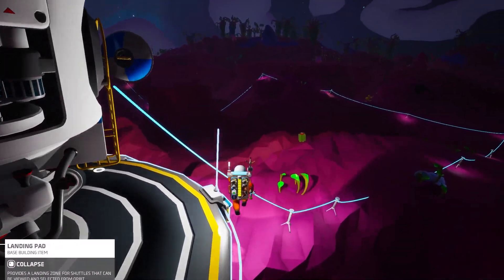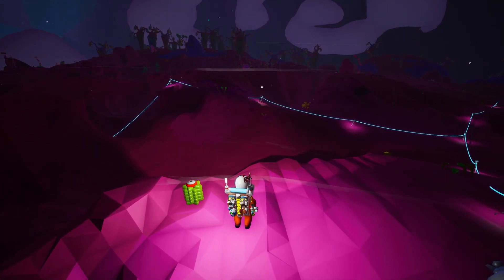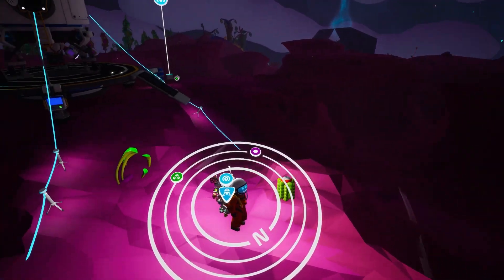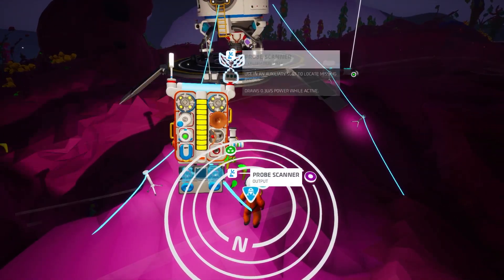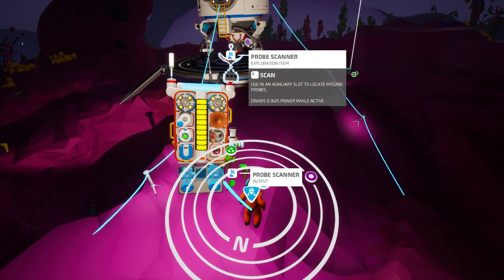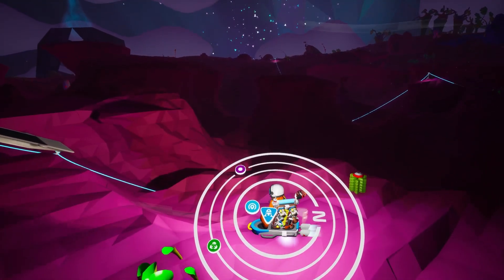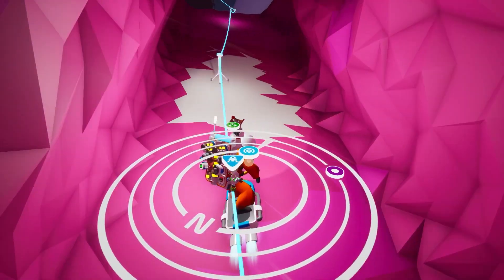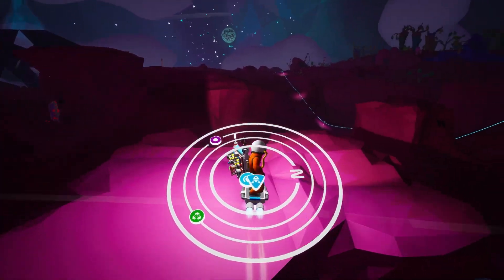First we need to try to find the probe. Let's pull up the compass — we are nowhere near it. Let's try that again. Oh, there it is. Let's get our little surfboard and head that way. Try to get to the probe real quick.